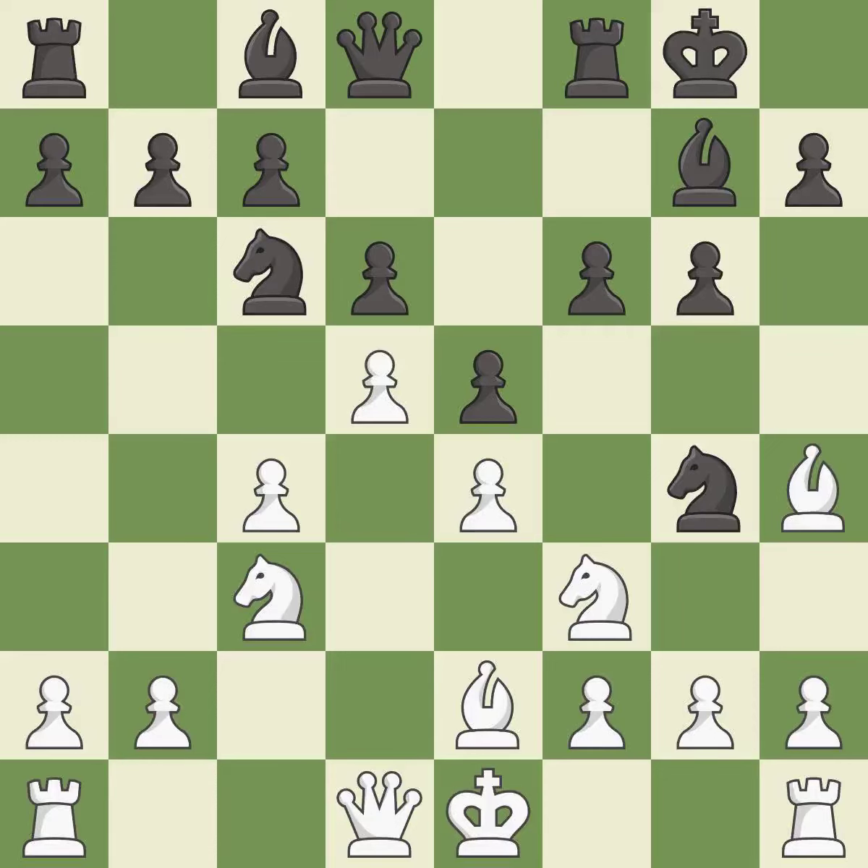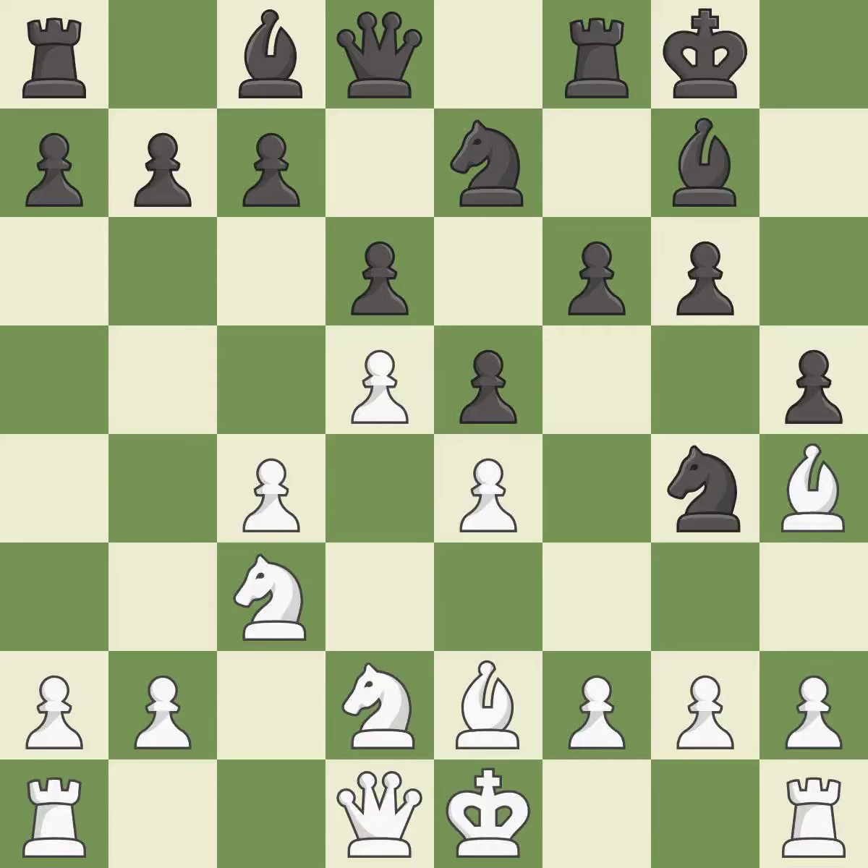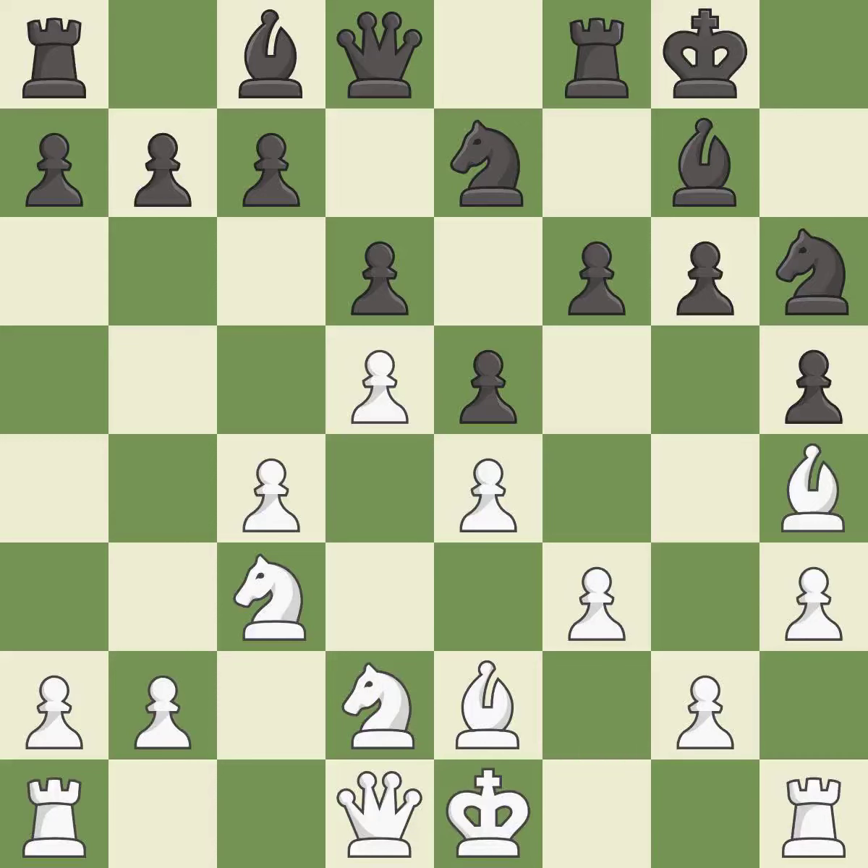This kicks an opposing Knight. This moves the Knight to safety. This exposes an attack, threatening a Knight — it is the last book move. This protects an under-defended Knight that is under attack — it is good. This kicks an opposing Knight; it is best. This move puts the Knight on a safer square — it is best, the strongest option.